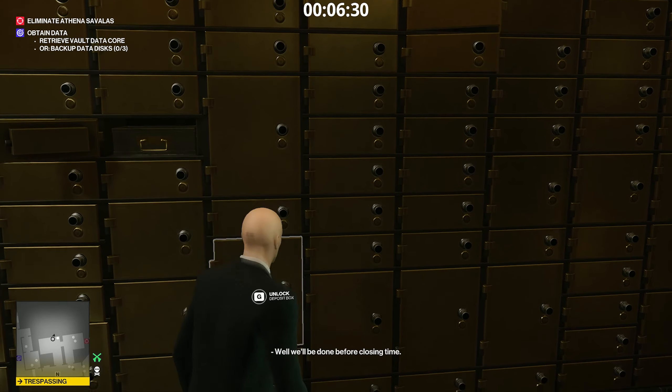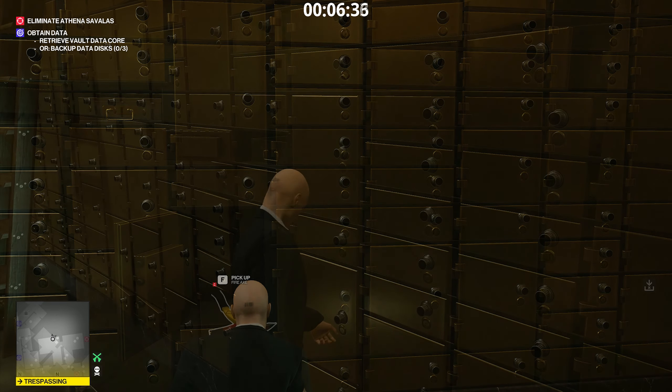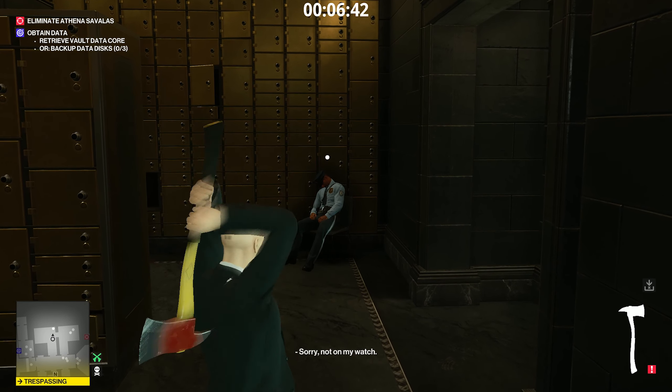Go to the deposit room where the guard is sleeping, and when you open it, the famous hallway scene plays out — well, a little bit on a budget though. And you can get the axe, which is obviously a reference to the 'Here's Johnny' scene.